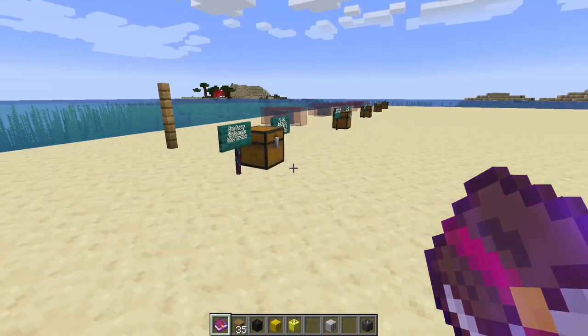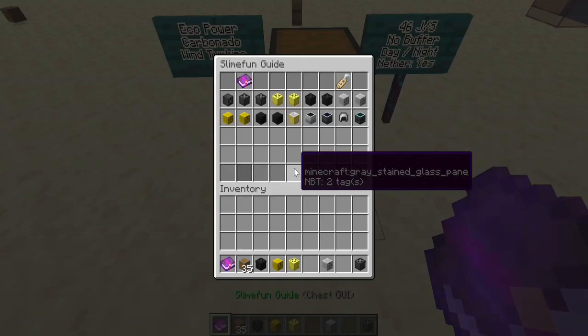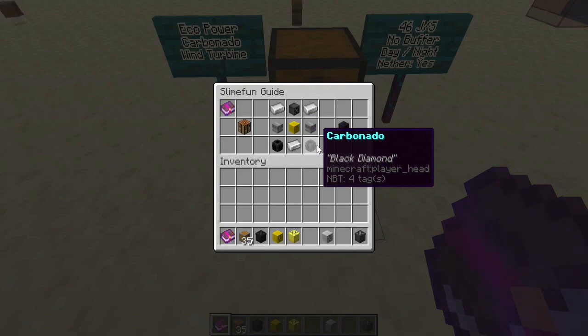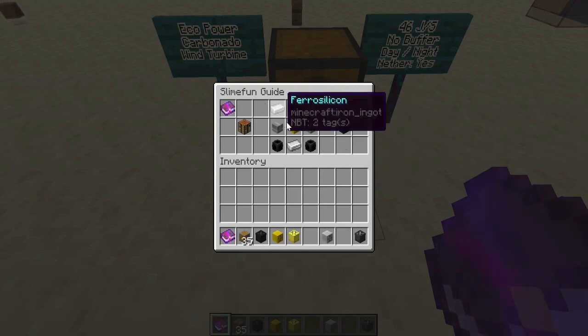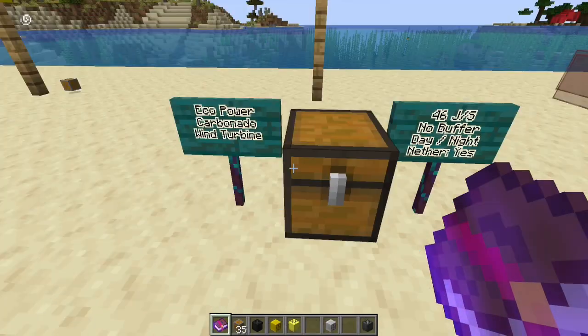We also have the carbonado wind turbine. This is where the price starts going up - it requires the advanced wind turbine plus two carbonados, so it's getting a little pricey. The magnesium salt generator is very comparable and doesn't require carbonados. Two carbonados, two motors, three ferro silicon, and another rotor plus the advanced wind turbine - we are getting up there a little bit.